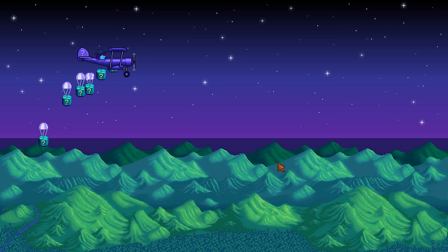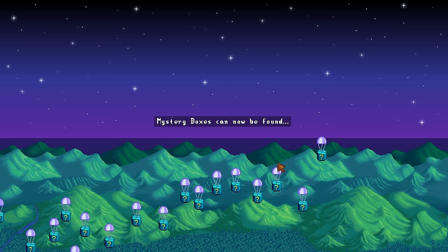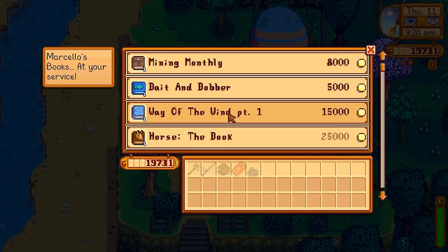There was a cool cutscene of Mr. Qi flying over Stardew Valley, dropping all of these mystery boxes. Mystery boxes can be found all over the place — from hoeing up the ground, killing enemies, cutting down trees, and fishing treasure chests. Demetrius came along and I selected mushrooms because they are way more profitable than the bat cave.